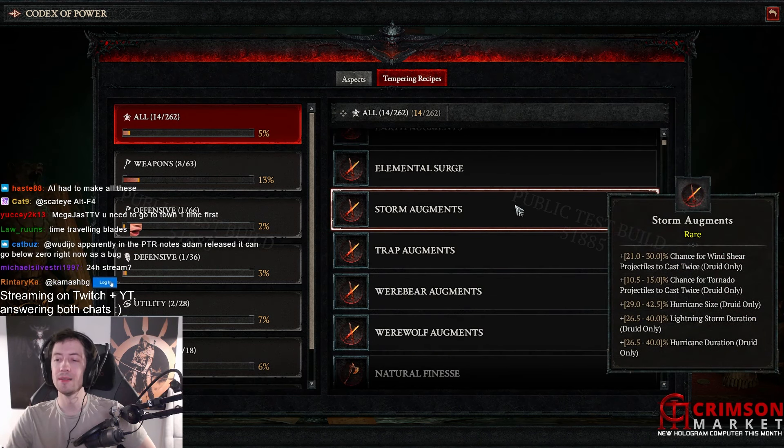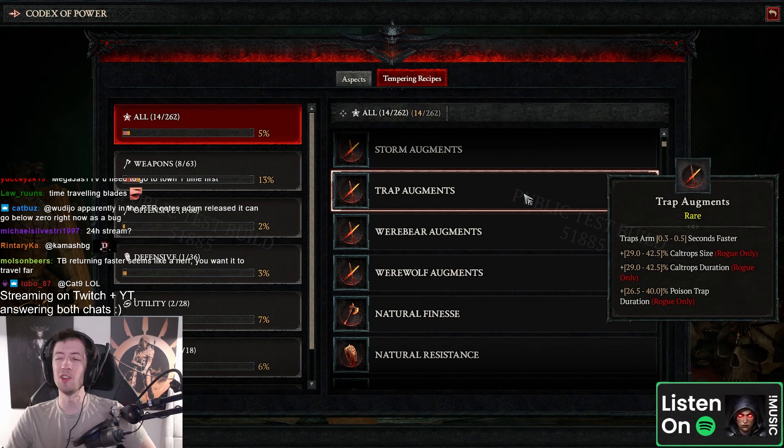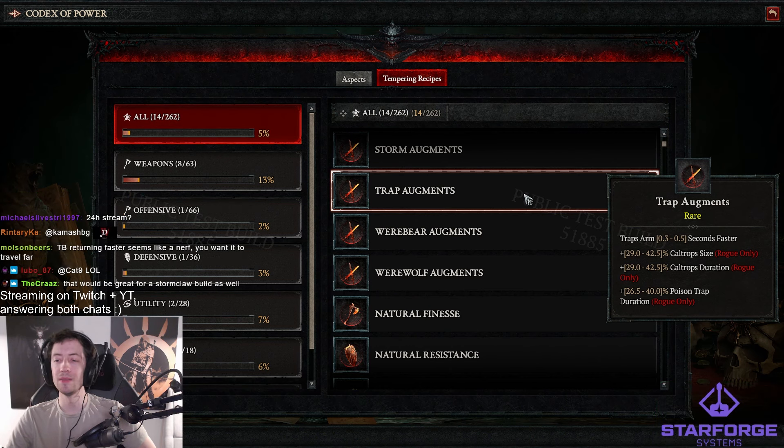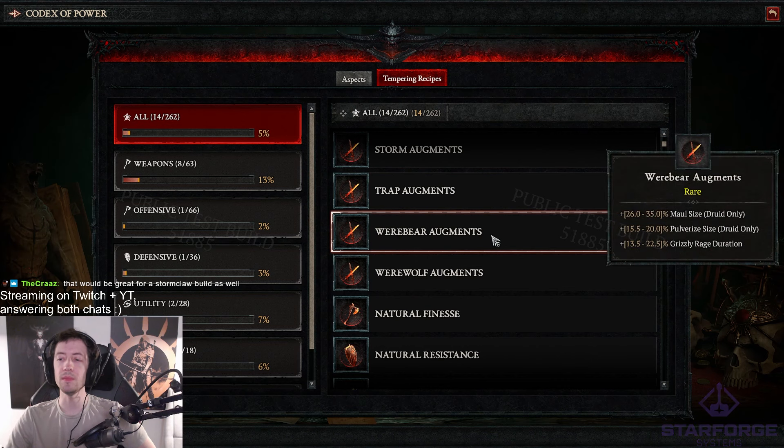Storm organs. What else — this trap stuff is really cool. Traps 0.5 seconds faster, it's actually insane. With a bit of masterworking this goes to like 0.81 seconds faster — it's basically instant. Caltrops duration is also very interesting because the longer they are in the caltrops, the more damage they take.